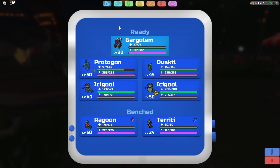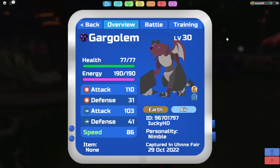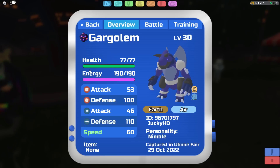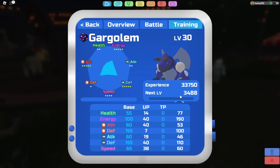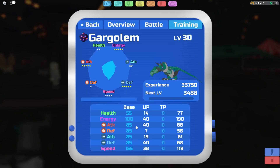Starting off with the red form: going into the training screen, you can see this Lumion primarily specializes in attack, with a 155 range attack and a 155 melee attack. Switching over to the blue form, this Lumion specializes in defense, with a 155 melee defense and a 155 range defense. And finally the green form specializes in speed, with an insane 155 speed, while all other stats are rounded out to 85.